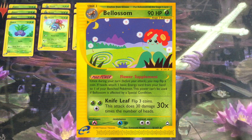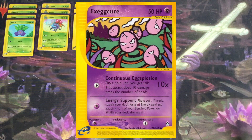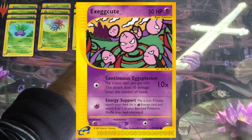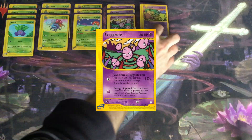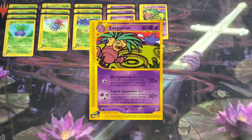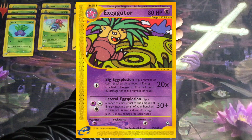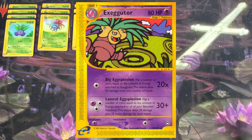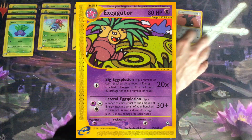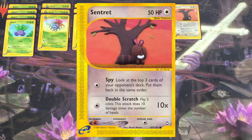The first few turns of the game you are going to be evolving quite a bit, trying to get up into Bellossom and trying to evolve Exeggcute into Exeggutor. That way you're able to attach Boost Energy as early as possible, since Boost can only be attached to evolved Pokémon. You're going to be running a 3-3 line of Exeggcute and Exeggutor. It's going to be your primary attacker. All of your setup is mostly going to be towards setting up either a big Big Explosion or a big Lateral Explosion, and also getting the right special energy and basic energy cards into your hand.